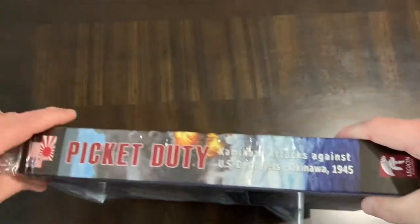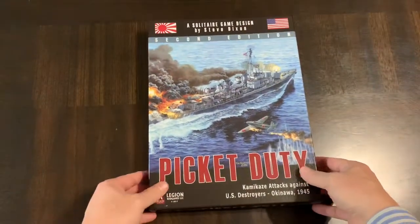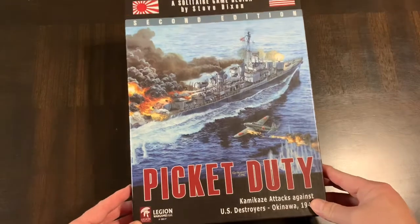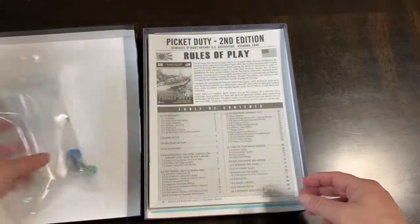I got this as part of the Consim World community support drive direct discounts, so there were pretty good deals on there — you guys should really check that out. Picket Duty comes in about a one-inch box. You get a bag of bags and some dice — looks like two six-sided and two ten-sided.